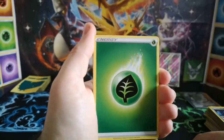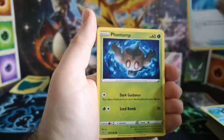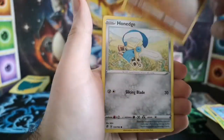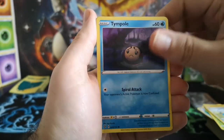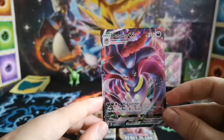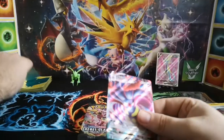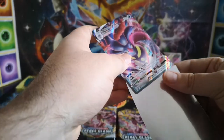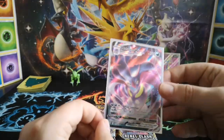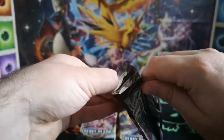Leaf Energy, Morgrem, Palpitoad, Scoop Up Net, Phantump, Dreepy looking creepy, Galarian Farfetch'd, Honedge, Timburr, Trainer Accord — and a Full Art Malamar VMax. Not too shabby at all. Don't think that knocks our Inteleon off, but a nice card. Your opponent reveals their hand, choose one card you find there, put it at the bottom of their deck — that's not too bad, it's good for a denial-style deck.